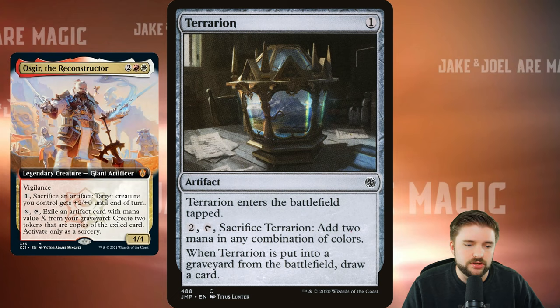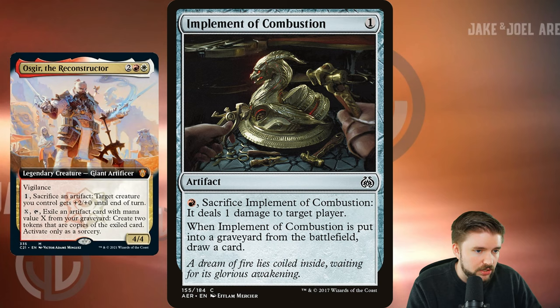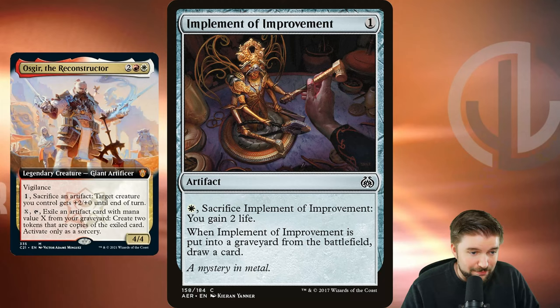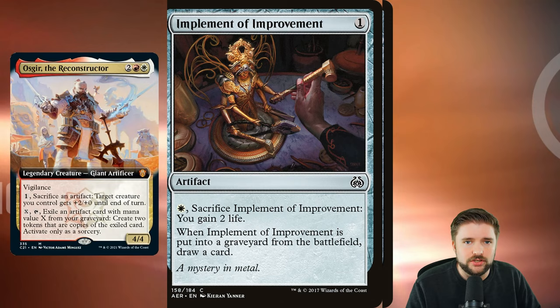That's what I want to do with Oscar. The two implements in these colors I really like too because, again, when they go into the graveyard from the battlefield, you draw, you recur them, you pay one, you sack them again plus 2, plus 0. Oscar's got this nice little churn of drawing cards and growing your creatures' power. And in a pinch, one damage to target player — you're never going to do that, don't even worry about it. Implement of Improvement, same kind of thing: when it's put into the graveyard from the battlefield, draw a card. You know the loop already. That's what we want to do.